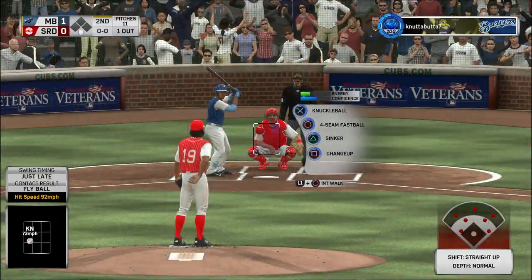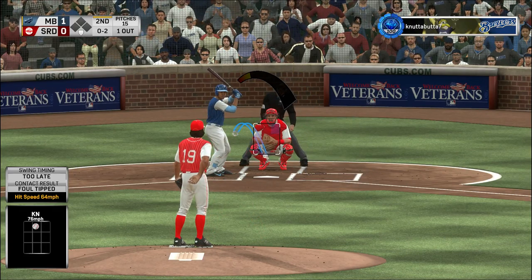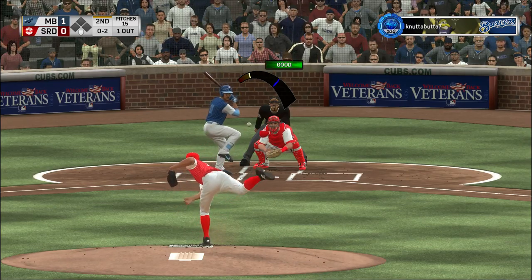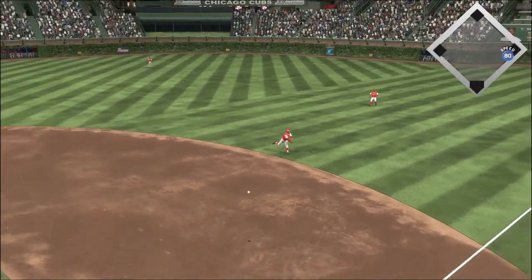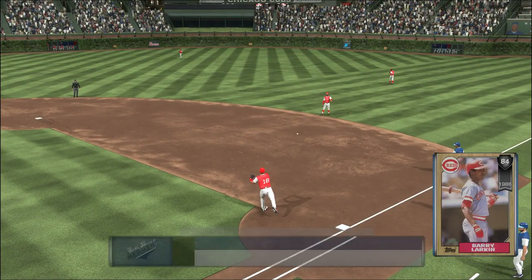Digging in now, Jose Ramirez. Job to spoil that one away and he stays alive. Next pitch 0-2 — on the ground to the right side. Carew ranging deep into the hole. A flip from short right gets him, and there are two away.